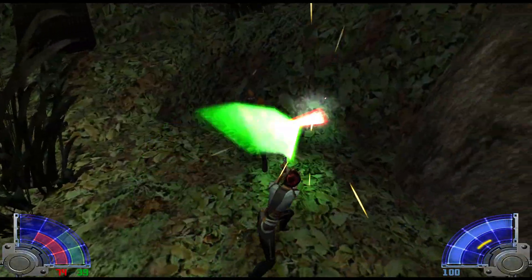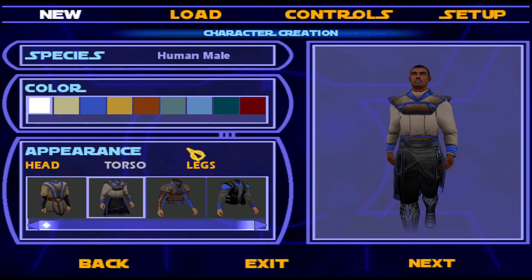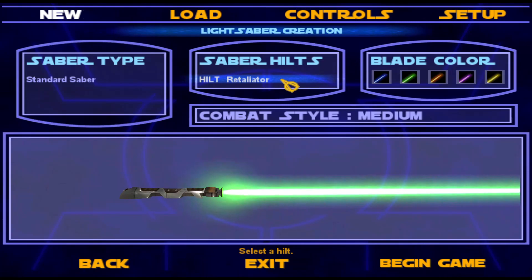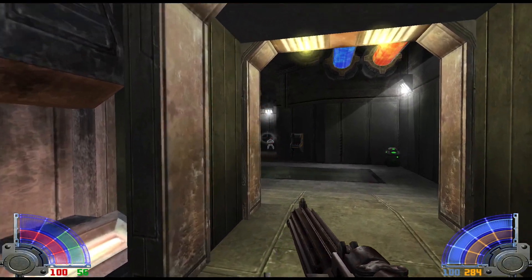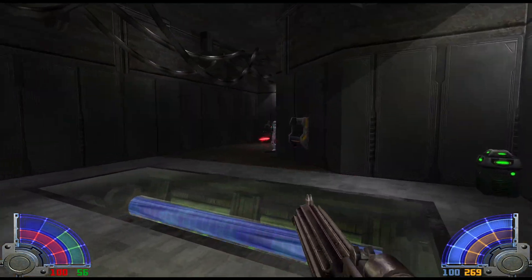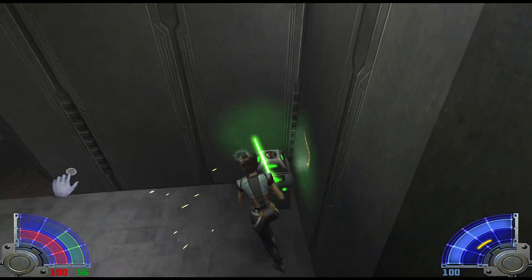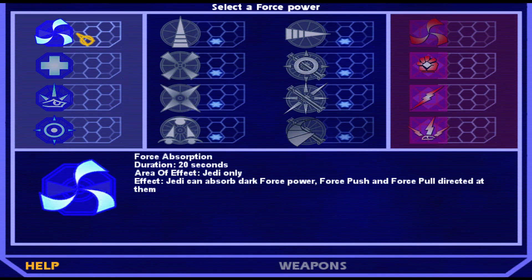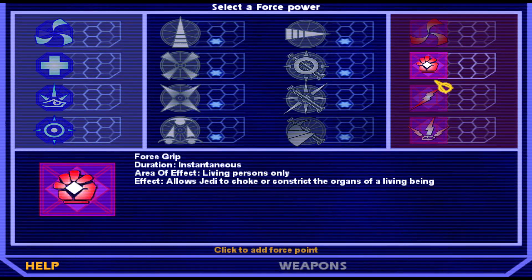In Jedi Academy, on the other hand, you don't play as any pre-existing Star Wars character but rather create your own hero. You can customize your avatar, choosing their species, gender and appearance. You can also modify your lightsaber, choosing the hilt type and the color of the crystal. As you progress through the game, you can change your fighting style and even switch to dual sabers or a saberstaff. Both games use the same engine and main gameplay mechanics are identical, with an option to switch between first-person view — mostly used for shooting — and third-person view for lightsaber combat. Character progression is more diverse in Jedi Academy: if in Jedi Outcast your Force powers are fixed and cannot be customized, in Jedi Academy you can choose what abilities you want to learn and upgrade.